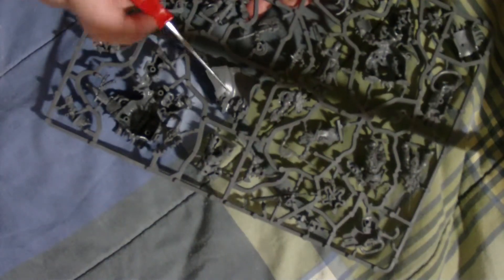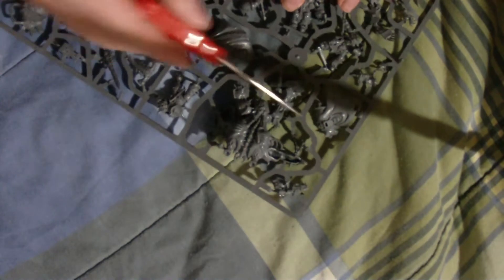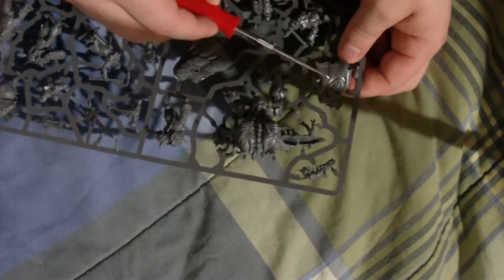Another box set — obviously we know what that goes to. This is a cloak for the Chaos Lord — it's very much like the old Terminator Chaos Lord cloaks from the old Chaos Lord box set. And here's a Dark Angel cloak — looks like it's the same.